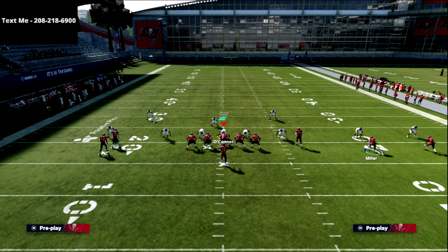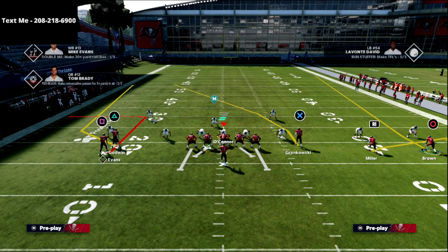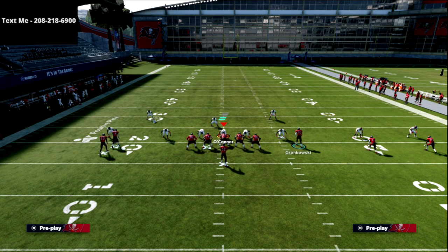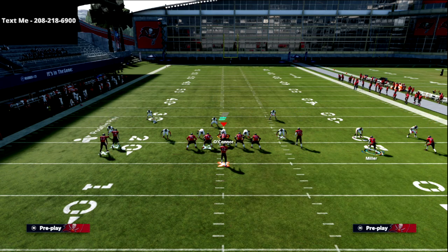Then the circle receiver — we're going to put him on a smart-routed in route, just like this. That's going to create that Y-Cross. Another way you could do this is a post curl — put R1 on a post and circle on a curl. Without Hot Rod Master, the other options are a curl with R1 and an out route with the circle receiver, or vice versa with curl flat. Those are really the two to three ways I'd recommend doing this.